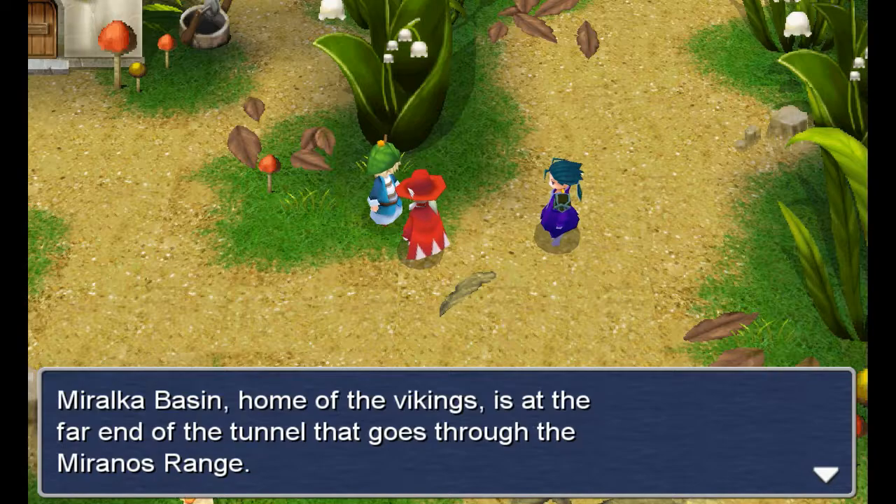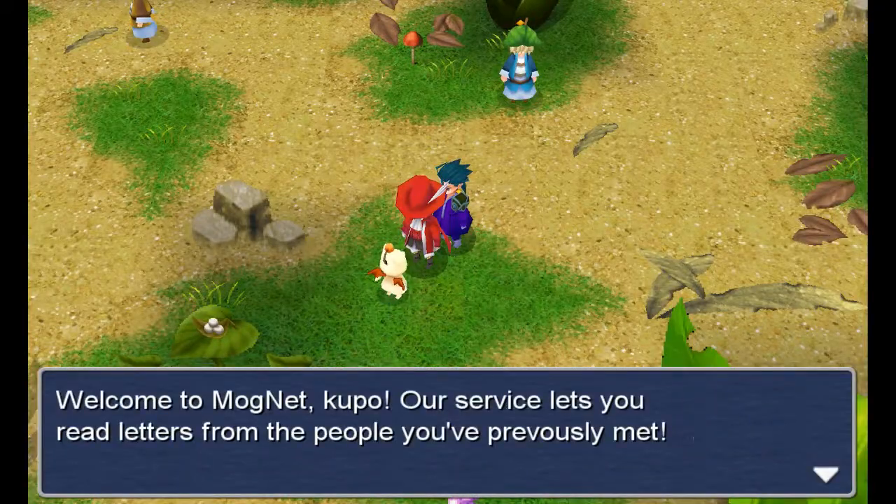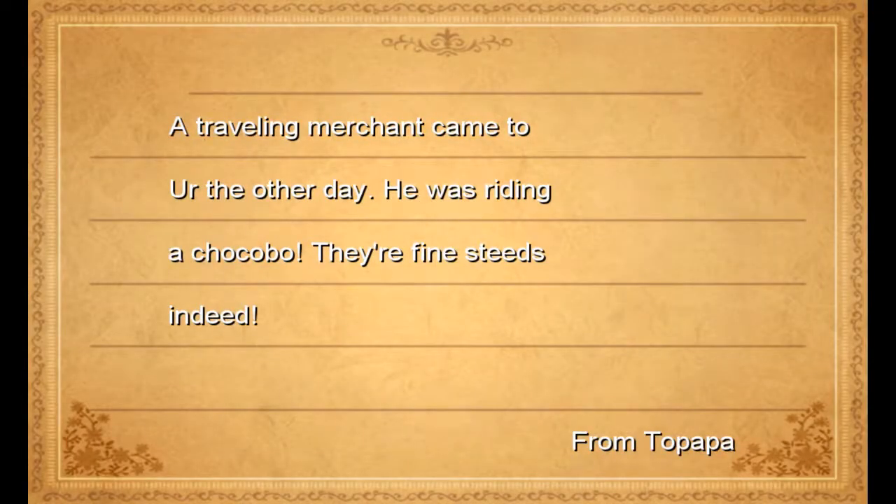Marocca Basin, home to the Vikings, is at the far end of the tunnel that goes through the Mernos Range. A Traveling Merchant came to Earth the other day. He was riding a Chocobo. They're fine steeds indeed.